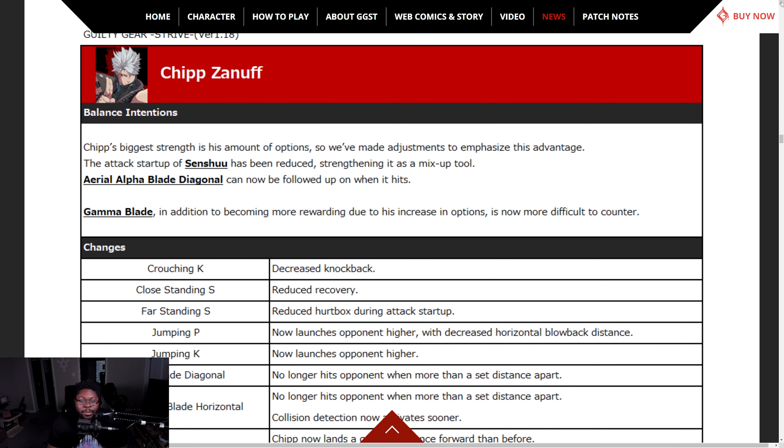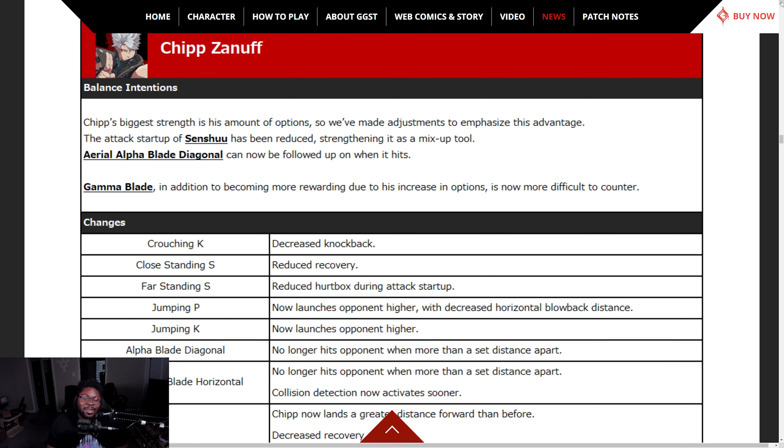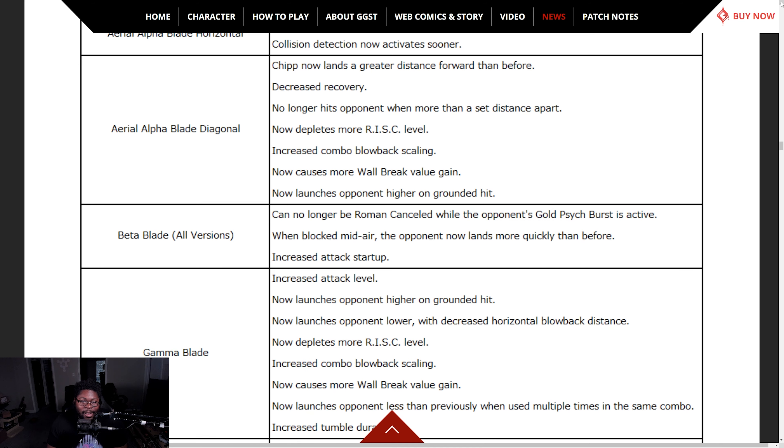Chip Zanuff — his biggest thing is the amount of options, so adjustments emphasize his advantage. The attack startup of Senshuu has been reduced, strengthening it as a mix-up tool. Alpha Blade Diagonal can now be followed up when it hits. In addition to becoming more rewarding due to increased options, it's now more difficult to counter.